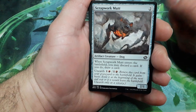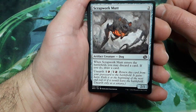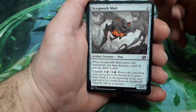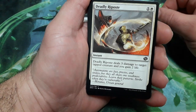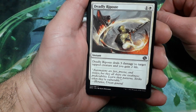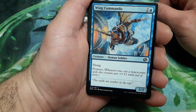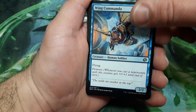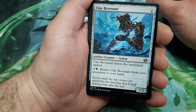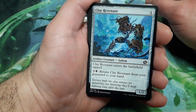This one starts with Scrap Welder, two drops. When it enters the battlefield you may discard a card; if you do, draw a card. It has an activated cost for two drops and is a 2/1. Deadly Response, two drops — deals three damage to target tapped creature and you gain two life. Mimeoplasm Commando, three drops, has flying and is a 2/2. Clay Revenant, one drop — when it enters the battlefield tapped, return Clay Revenant from your graveyard to your hand, and it is a 1/2.